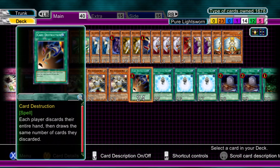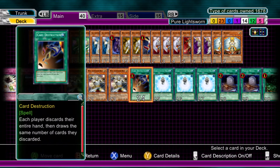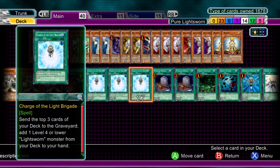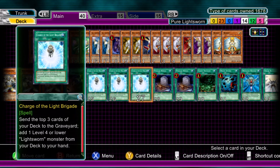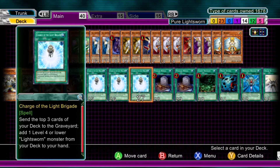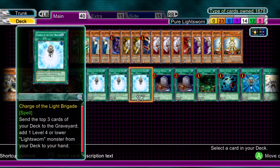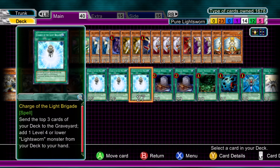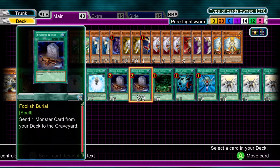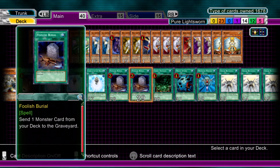Moving on to spells: Card Destruction — definitely handy if you're planning things with Beckoning Light, or getting rid of garbage in your hand like when you draw into three Wolves, which I've done before. It cuts through the deck to find the cards you need quicker. Three Charge of the Light Brigade — might seem like overkill, but it's all about finding the cards you need, dumping cards, and using Beckoning Light to get out things like Judgment Dragon. Mill three, then pick up a Lightsworn monster level four or lower from your deck and add it to your hand — fantastic. Best target with Charge is whatever you don't already have in your graveyard for Judgment Dragon. Two Foolish Burials — probably the first deck I've used two in; they're a requirement with Lightsworns. Use them with Wolf, to put Plaguespreader in the graveyard, or to put that last Lightsworn you need to get Judgment Dragon onto the field. Very handy.